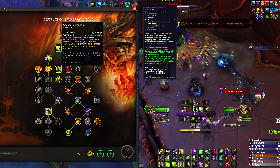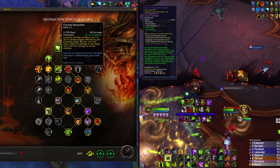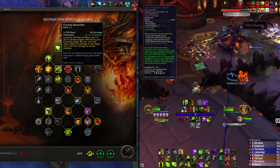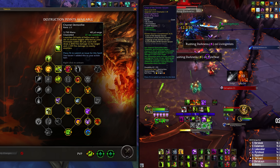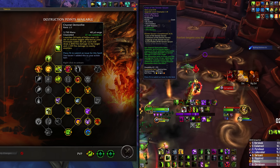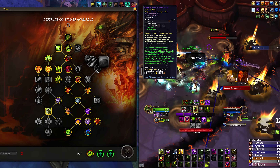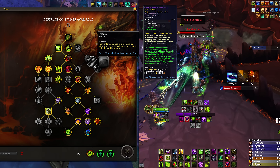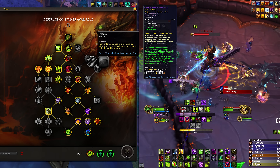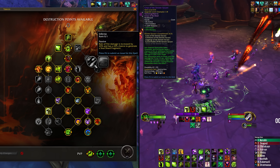On the negative side, Channel Demonfire is not a talent many enjoy playing, especially if you feel forced into it. Finding time to channel an ability for two and a half seconds might not seem hard, but Destruction is probably one of the least mobile specs in the game. The only ability you can cast while moving is Conflagrate, which you don't really want to cast on cooldown for a handful of reasons. It has two stacks and a cooldown, and it also maintains Roaring Blaze if you space it out properly. In heavy AoE with lots of Rain of Fire, it feels very awkward taking time to channel Demonfire when you're capping on shards.